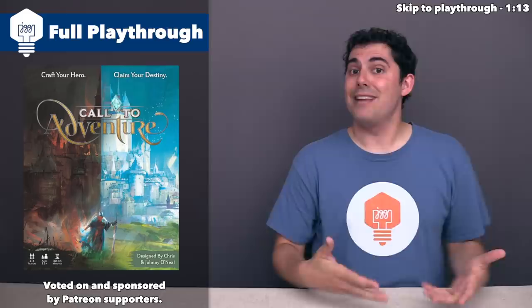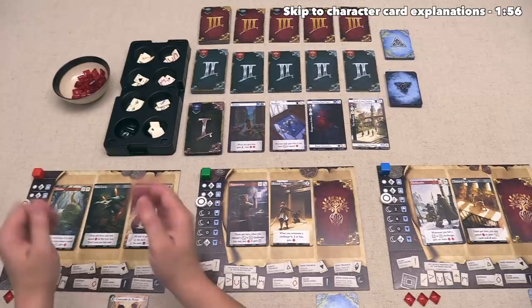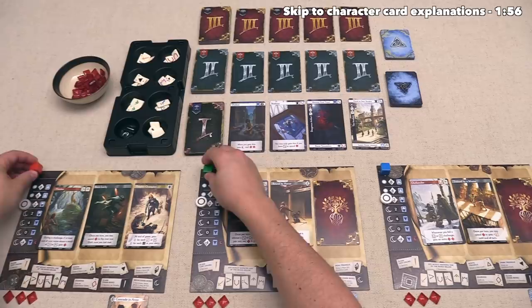Alright, without further ado, let's jump into the game. Out here we have Call to Adventure fully set up and ready to play. We are going to play from the perspective of the red player. These colored cubes don't actually come with the game — I'm just using them to make it easier to tell whose turn it is during the playthrough.